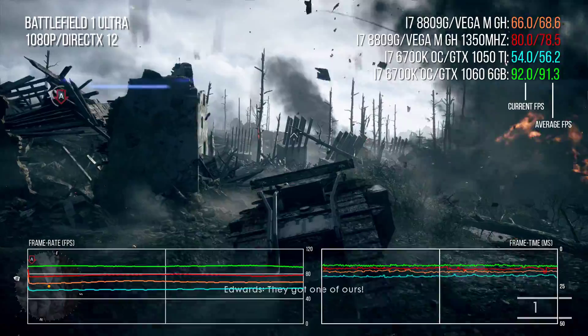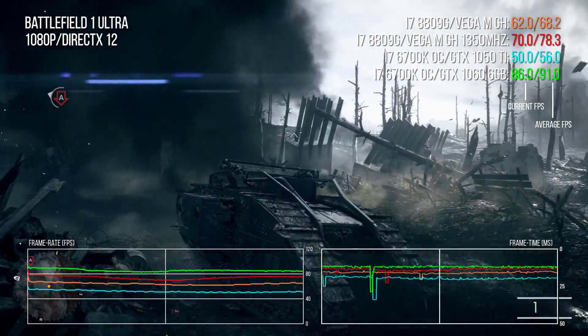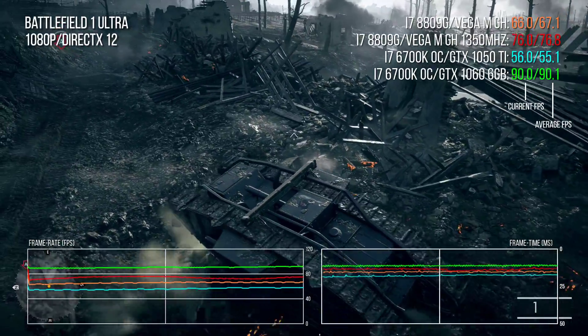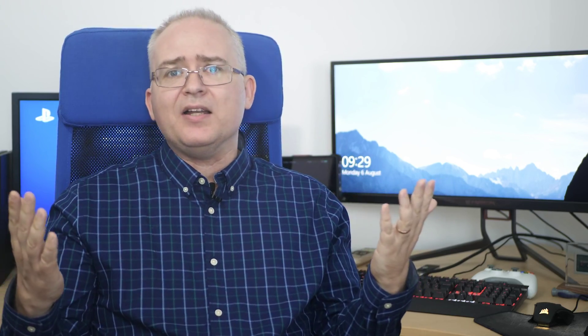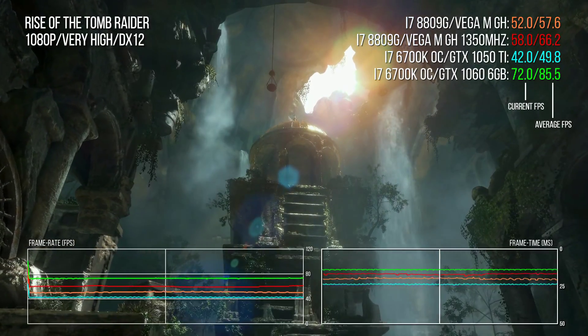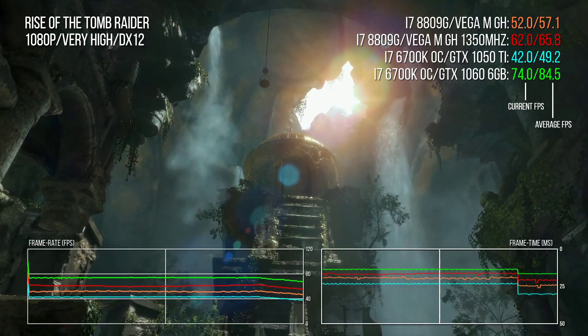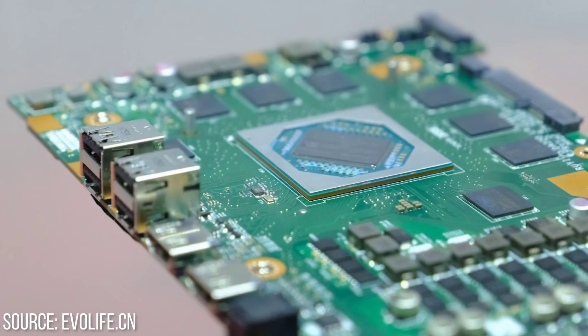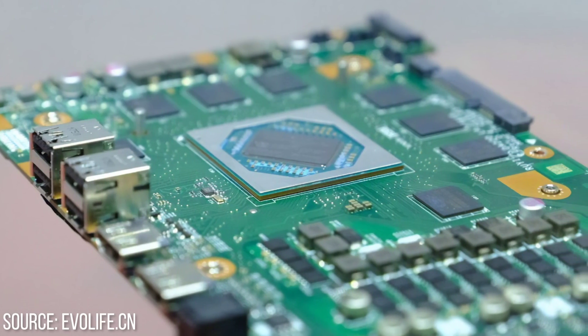Looking at Battlefield 1 — a game that favors AMD hardware, especially under DX12 — you get an idea of where this GPU fits in the PC hierarchy. At 1350 MHz it's about 20% faster than the GTX 1050 Ti, but the GTX 1060 offers a good 33% boost, so it sits in the middle. In Rise of the Tomb Raider, which traditionally has an Nvidia bias even under DX12, the GTX 1060 is around 30% faster across all three segments, but the Kaby Lake G AMD GPU extends its lead over the GTX 1050 Ti. Some leaked benchmarks for the Zubor APU actually show it pushing ahead of the Kaby Lake G graphics core in performance — I'll be interested to see that in action, though I'd sound a note of caution.